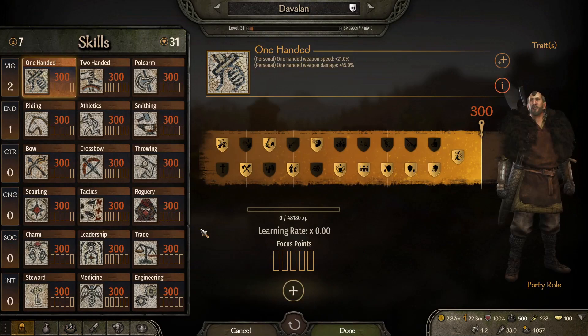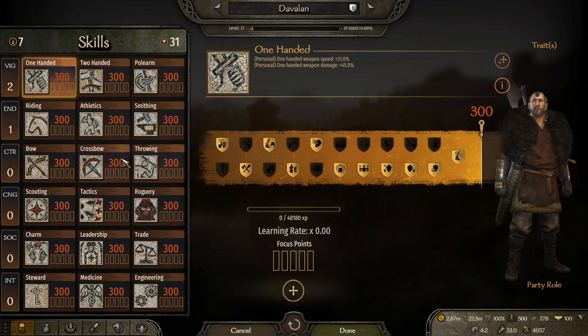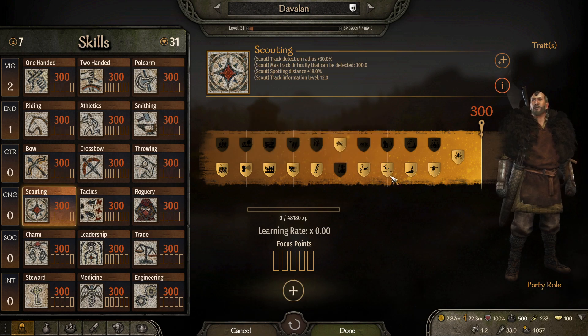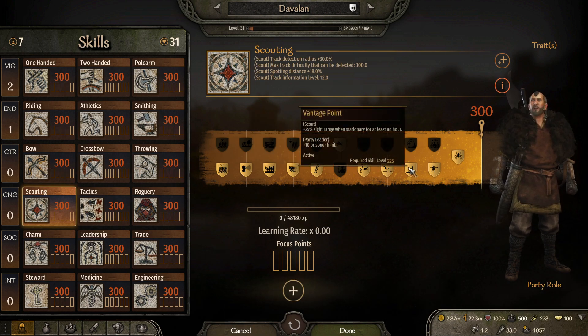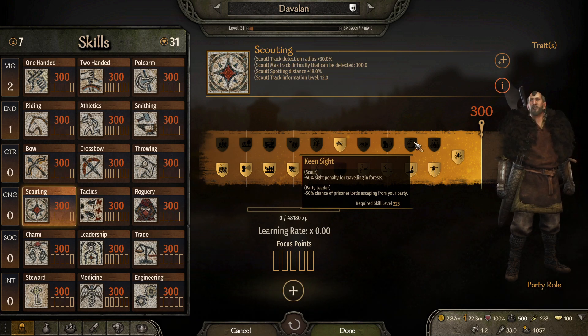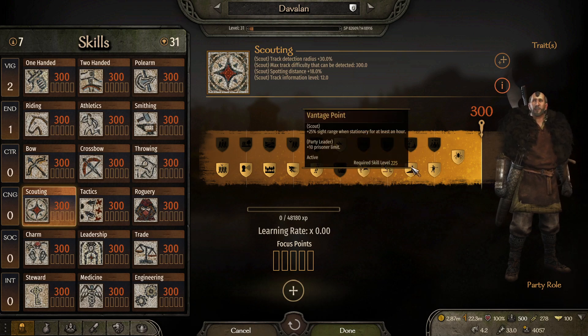Next we have the scouting perk at 225 — a little bit of an end-game perk. It is called Vantage Point: plus 10 prisoner limit. This one doesn't have a party size versus prisoner limit tradeoff — it's just a plain plus 10 prisoner limit. Pretty good.